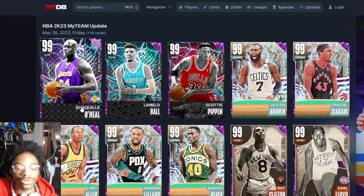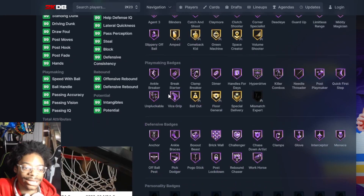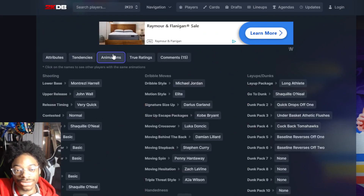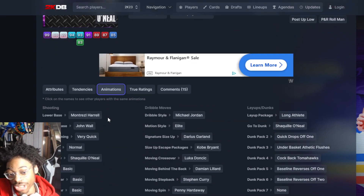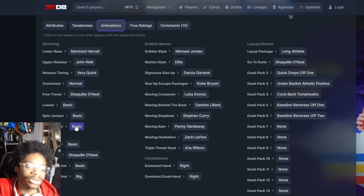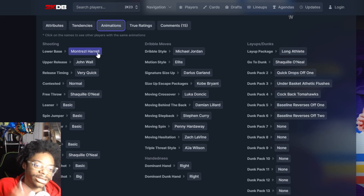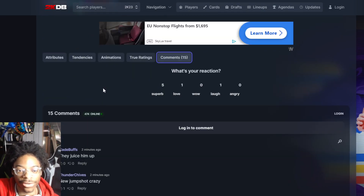First off we got Shaquille O'Neal. He has Shaq Release 55 and Hall of Fame badge — that's cool. His tendencies are maxed and he has Shaq Release. They changed it up — this is what Shaq needed. But they gave Shaq Basic Laner, that's gotta be fixed because that's troll. They gave him Montez Ford and John Wall jumper, which is gonna be amazing even though he's a four, but they gotta fix the Basic Laner.